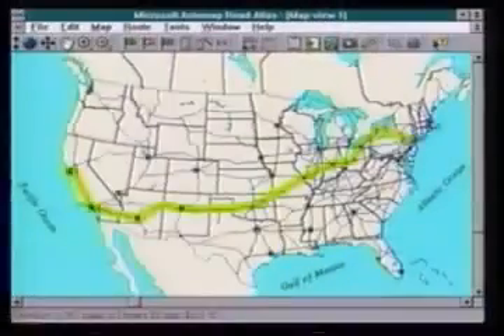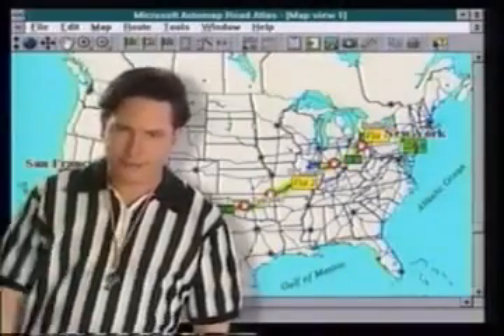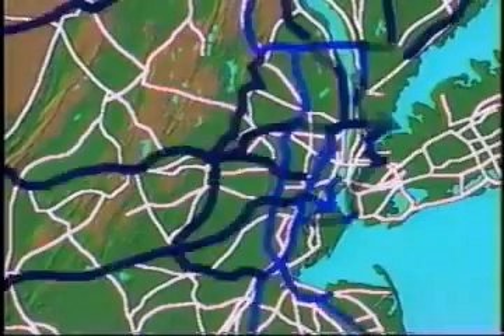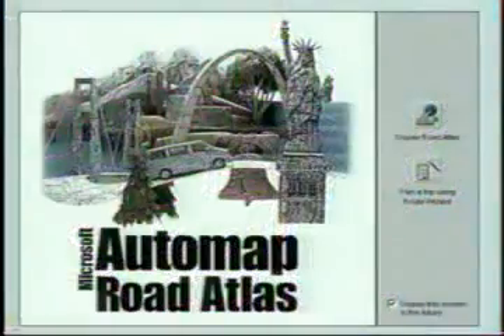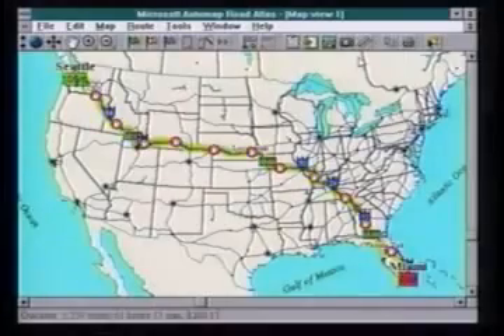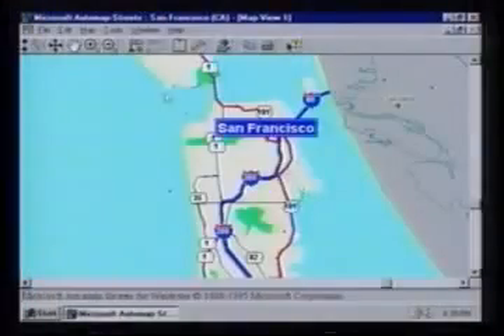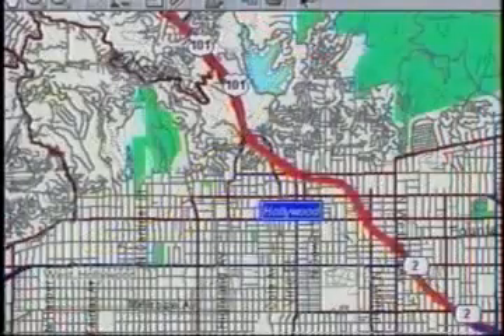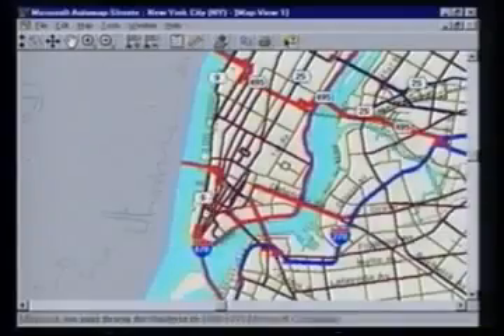Penalty! Wrong — we showed you AutoMap Road Atlas, the fastest way to pick a route from here to there. But where do you go once you get there? Zoom in. It's the all-new, all-encompassing AutoMap Streets, taking you up close and personal to almost any address in the United States. From the Hollywood Hills to the sidewalks of New York.